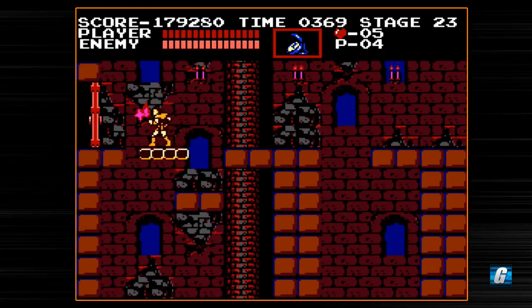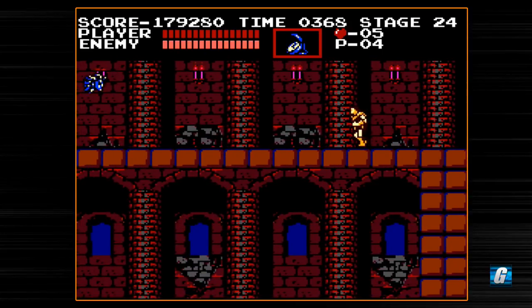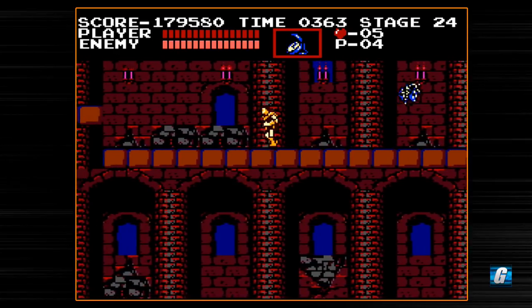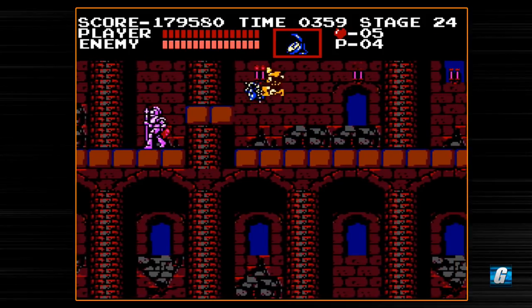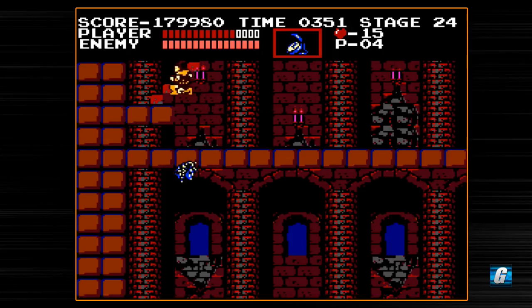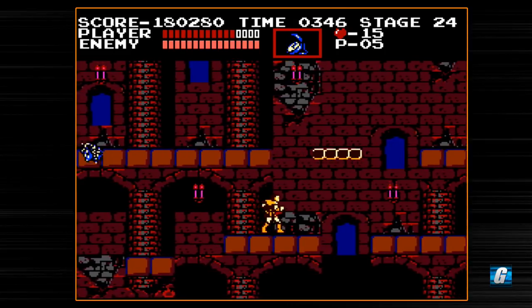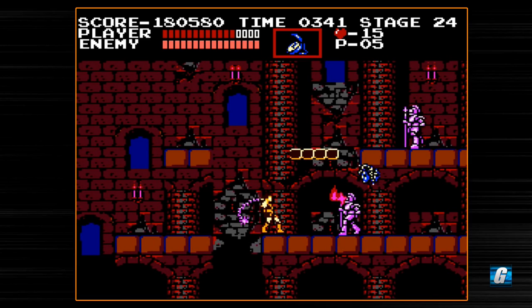We're just going to take our time and take advantage of that really large whip hitbox. So I talked about it earlier — when I originally wanted to do this run, I wanted to do it with just the leather whip only. It's a run I actually did on Super Castlevania 4 last year, and I'd say that game is a much easier game overall, which makes the challenge more doable. Plus you can attack in all eight directions in that game. I tried applying that to this game and I really just failed miserably to be honest — it was brutal.